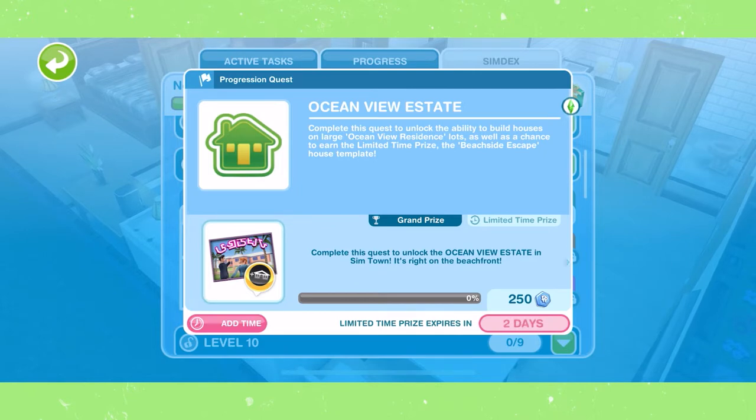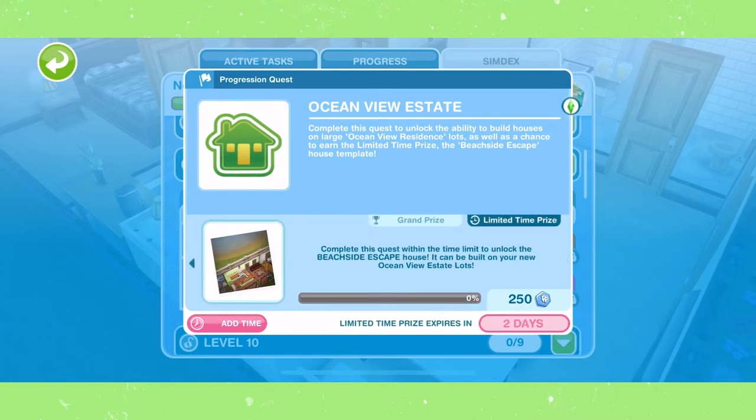There is a limited time prize available. You have two days to complete the quest to earn the limited time prize, which is a Beachside Escape House. The Beachside Escape House can only be built on Ocean View Lots and cannot be built on the standard size lots. Without further ado, let's get to the quest.